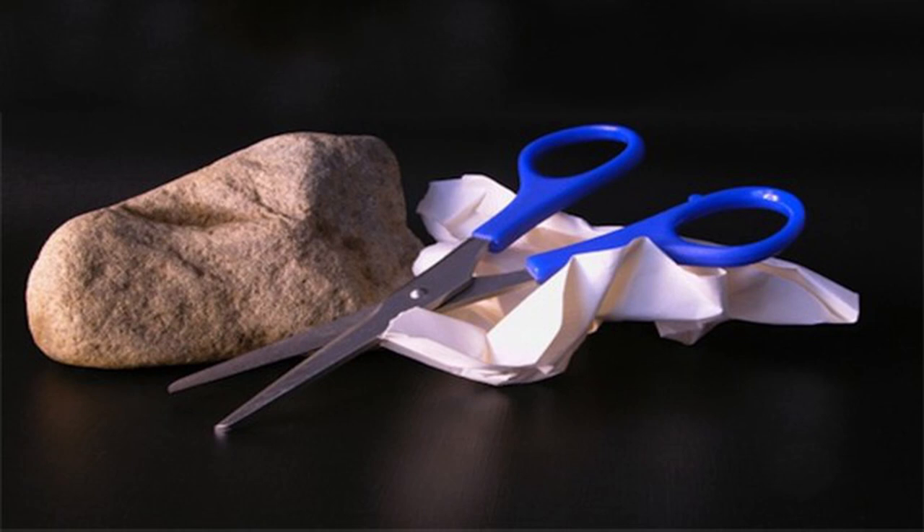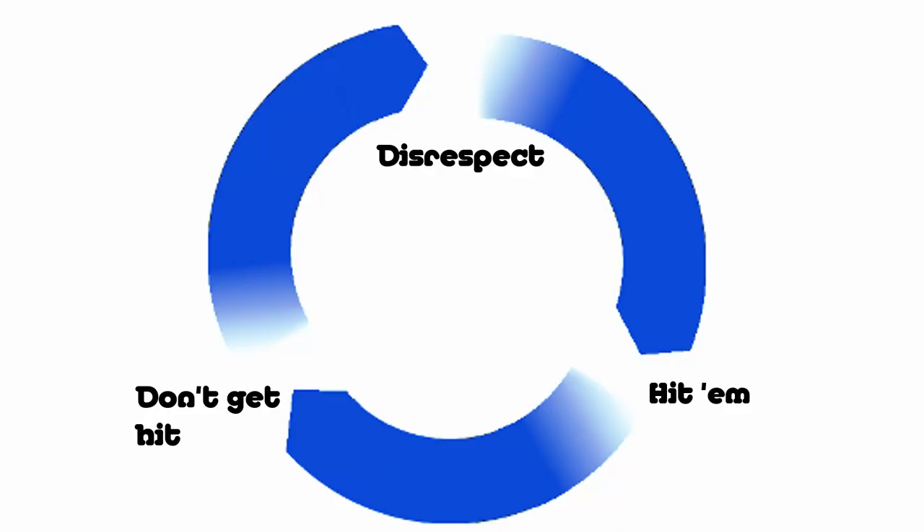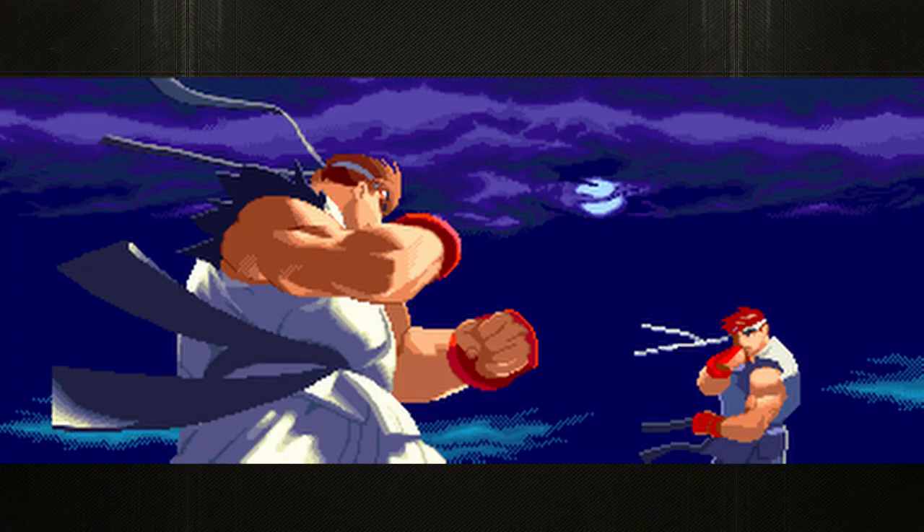I'm going to start from the top so that I can be as clear as possible. In many types of fighting games, when players are at close range, they find themselves in a situation where they have three options: some form of attacking, some form of avoiding an attack, and some way to hit someone while they avoid an attack. If all players are using characters that can do all these things, players will inevitably have to pick one to progress.